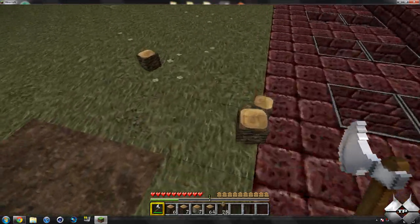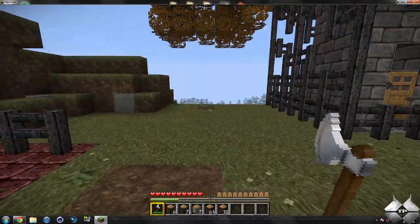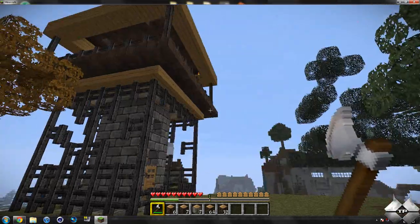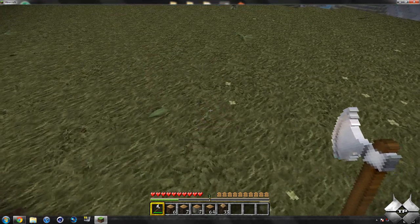This one gave us a little over a stack of 64. We actually have a stack and a half — a stack of 64 and a stack of 32 of the jungle wood. So, that is the Timber mod. Very simple mod. It makes it a lot easier to collect trees. And there's some more jungle wood.